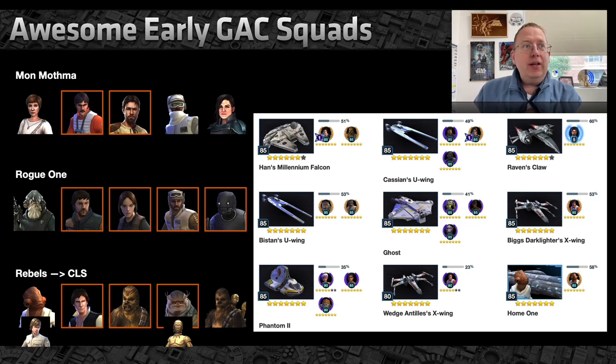The next counter-argument is: yeah, but if you're going Rebels early game you need all these crappy pilots — Jyn, Pathfinder, K2, Bistan. That used to be true, but not since Admiral Raddus came out. Even at three or four stars, Admiral Raddus in GAC is a fantastic squad that hits way above its weight and has remarkable hold power, especially if you put the Omicron on Admiral — he becomes amazing. You get the Falcon, you get Biggs, and Kyle Katarn lends to Mon Mothma, which is really solid in GAC and fantastic in Geonosian light-side Territory Battles. These pilots are actually really good now.